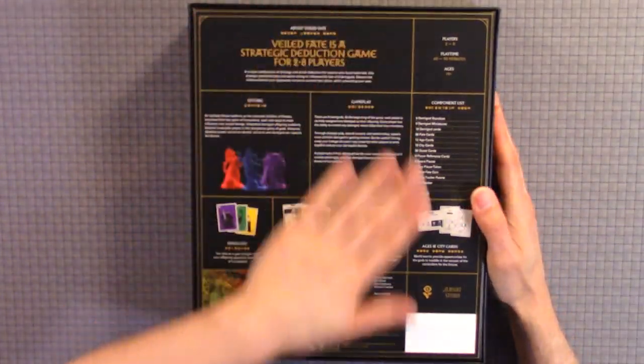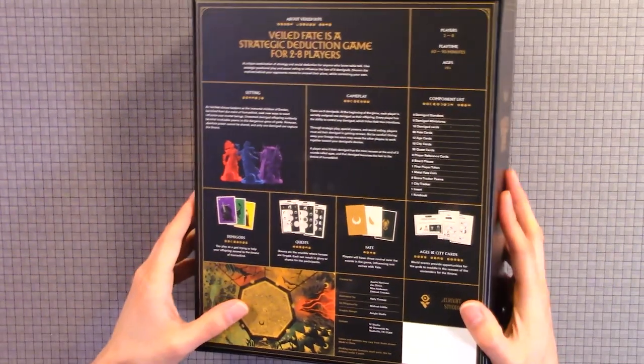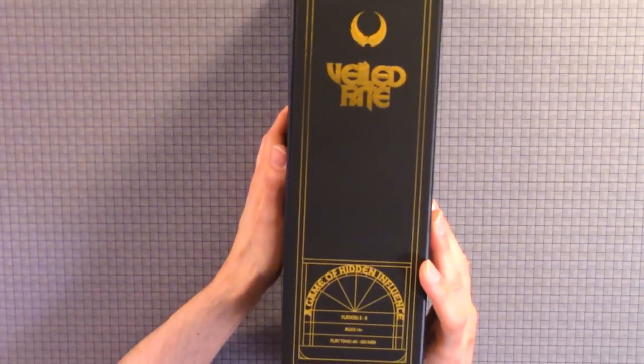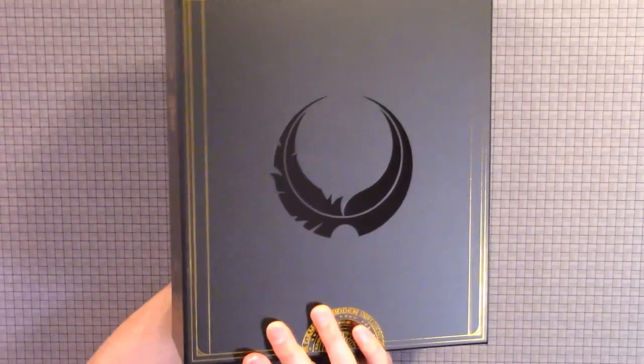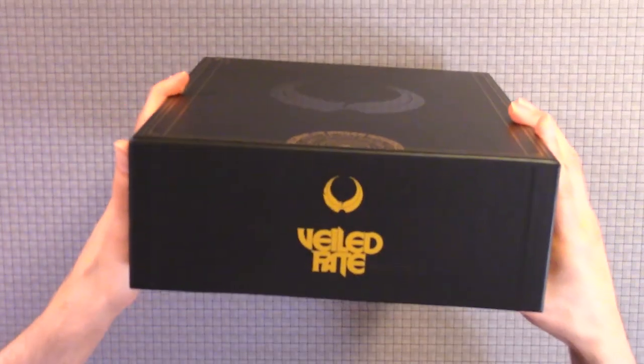This is the back of the box — really cool, slick design. Of course it has some design on the side as well. There's the top of the box, and it also has design on the side.